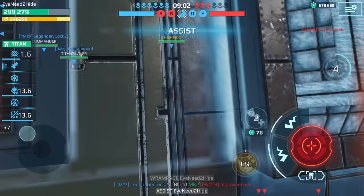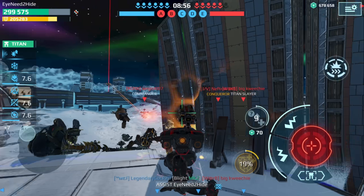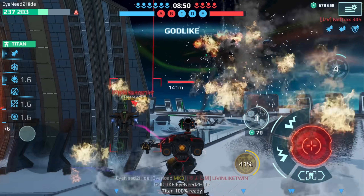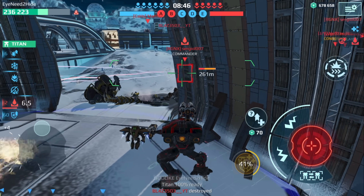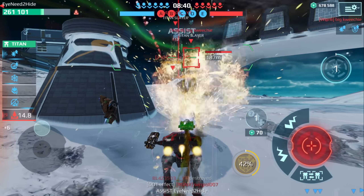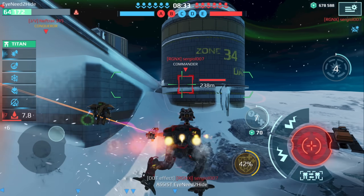The hellburner detonated again. I'm looking at my titan bar — it's almost charged up. There was someone over here. He landed right next to my hellburner when it detonated. That's the worst possible time to land there. We got an assist on that guy. I'm running in here because I want to get this kill. Our titan bar is not charged up yet. We're going to drop in with that Eiffel soon.